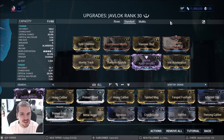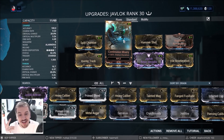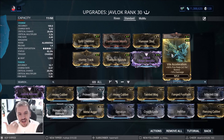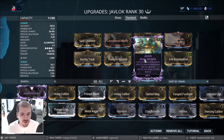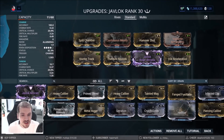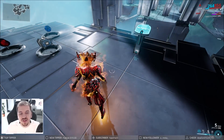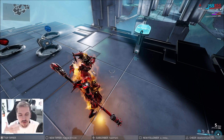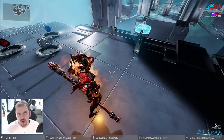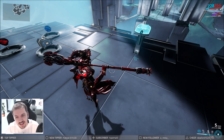Status duration becomes extremely important because the longer the buff is up, the easier it's going to be to actually destroy Eidolons. I've got mods I never had ranked up — Continuous Misery and Hunter Track. Vial Acceleration is here so I can fire faster for more consistent buffs. This riven is not needed at all — I paid 15 plat for it just because it has status duration. Without the riven the duration is roughly 14 seconds, and with a riven with 100-something percent status duration, it goes to 21 seconds — more than enough.